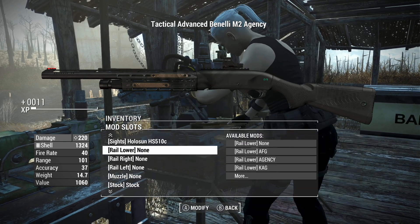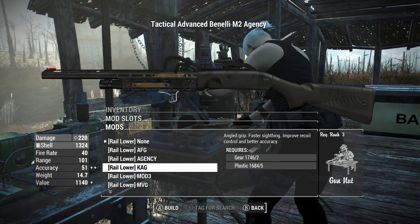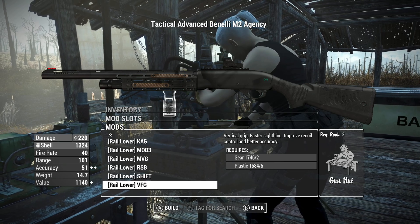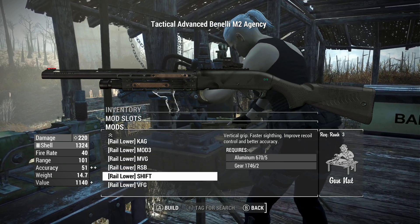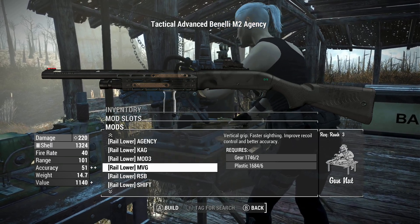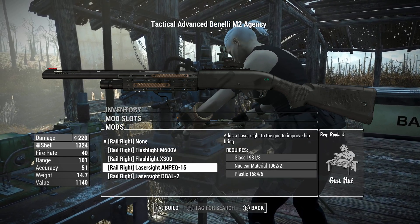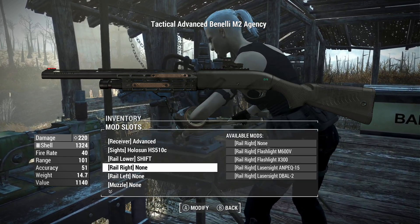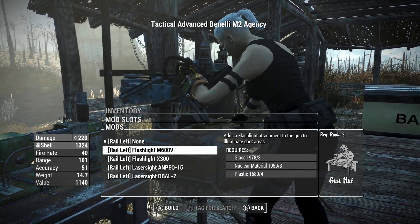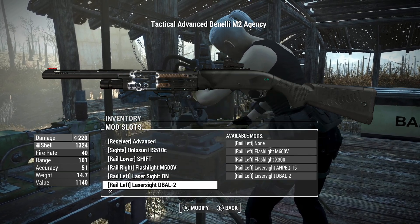All kinds of modern sights and things. We'll put a Holosun on there — not that the sight is that important to a shotgun. You could also put a grip on here, which is interesting. Faster sighting, improved control, and better accuracy — and they all seem to do that, so it's a lot of cosmetic preferences here. The main thing is, does your character animate properly and hold the grip properly? We can also get a flashlight and laser sight, one or the other. I don't really know the differences between those laser sights.